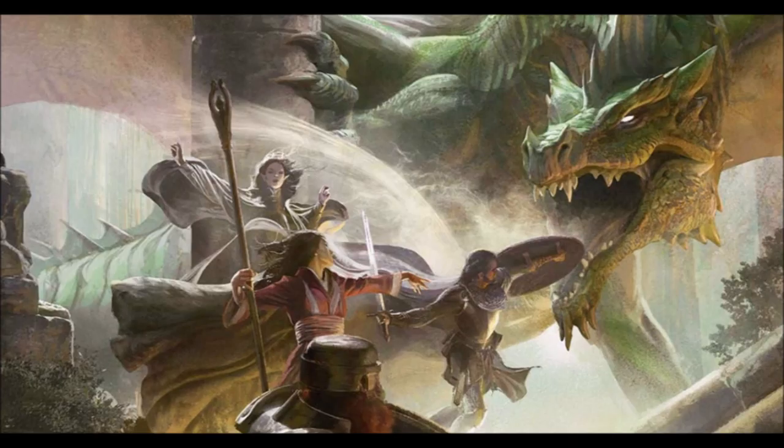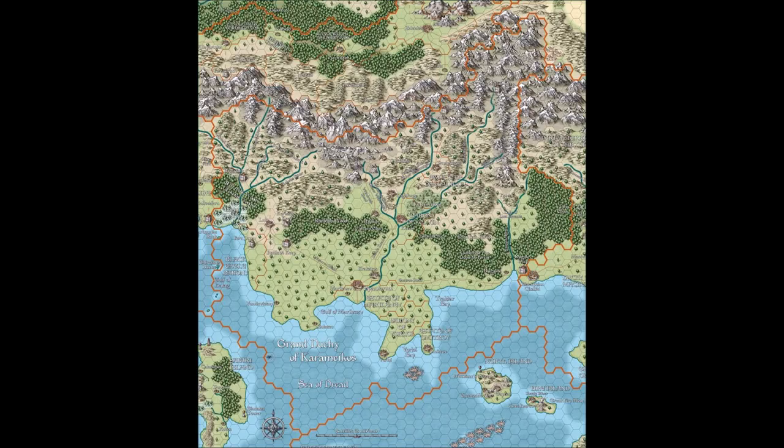First up, Lost Mines. It's considered one of the best adventures written for 5th edition. It's tightly written, keeps the party moving forward while not railroading them, and gives them enough variety in monsters so it's not just wash, rinse, and repeat. To start, we have to place it in Mystara. The town of Phandalin isn't much of a town — it's a small village of only 1,000 people. The obvious replacement would be Threshold, but that's 5,000 people.